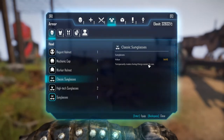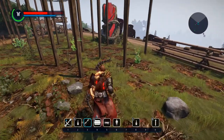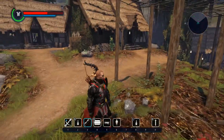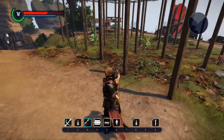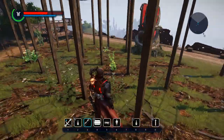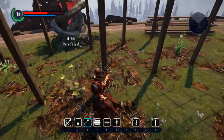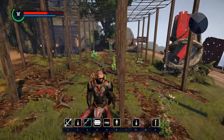Temporarily makes living things easier to see. So when I put these on, see — the flowers are highlighted, and also the NPCs like Alrick are now highlighted. The enemies will be highlighted too. So as it says, living things are easier to see. I guess if you're looking for flowers and stuff, these are pretty useful.